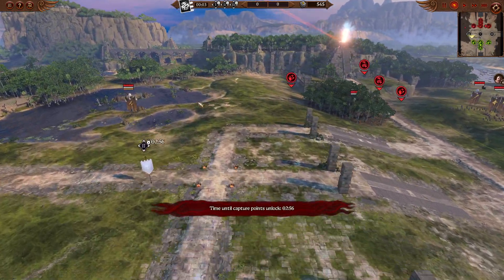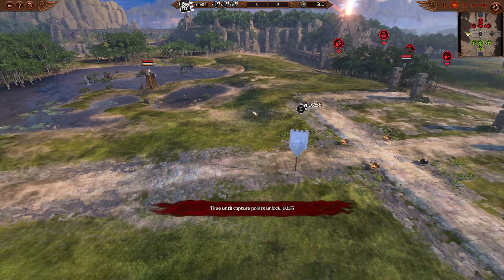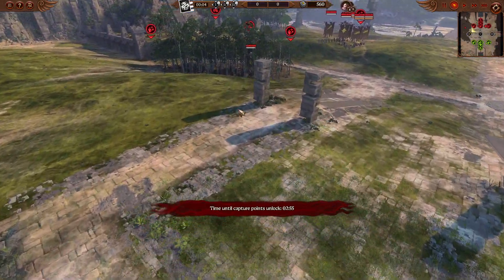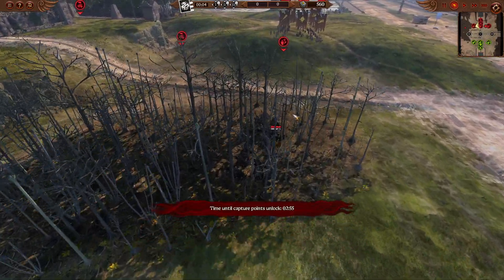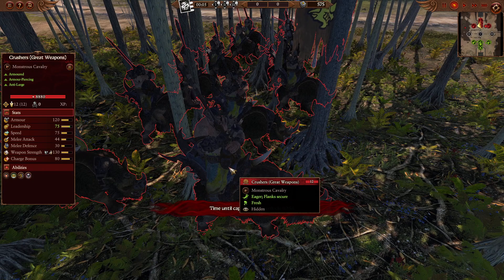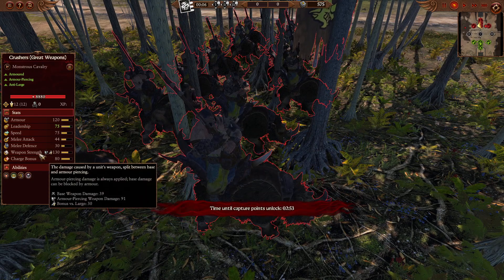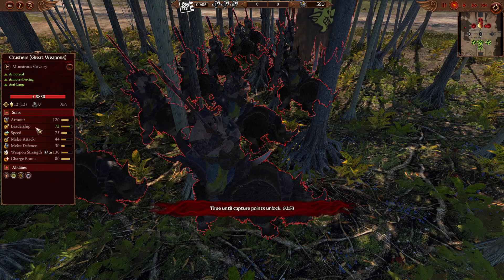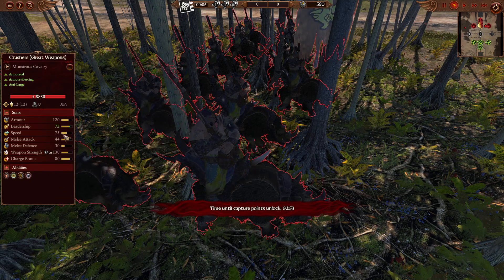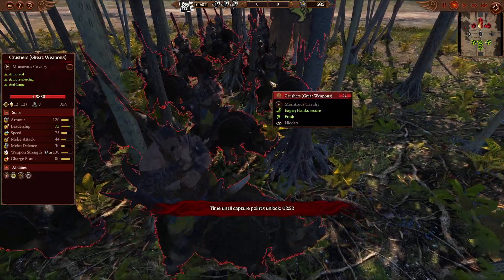On the left-hand side, nice and vanguarded, is going to be one unit of the Noblar Trappers, ready to get onto Domination Point 2. Over in the trees, hiding very sneakily, are going to be the incredibly expensive Crushers. The great weapons here are, I believe, at 1,800 gold cost, but they do bring anti-large and armour piercing to the battlefield with a 120 armour class. They're very heavily armoured, with good mobility there for the armour class.